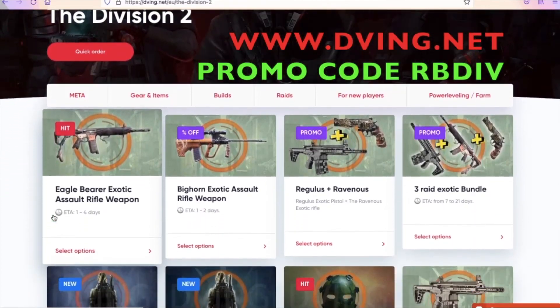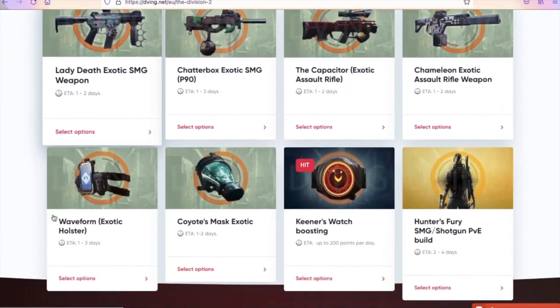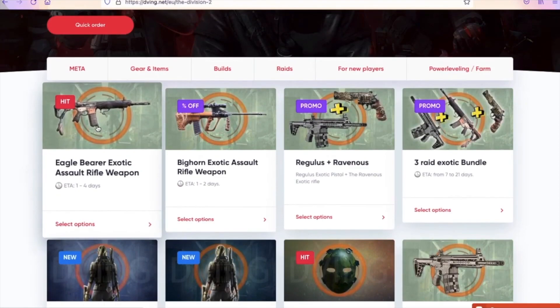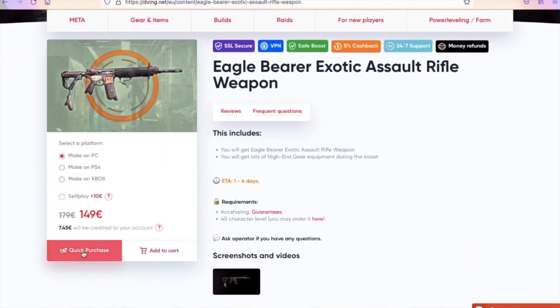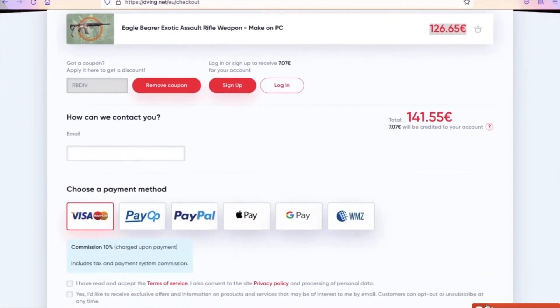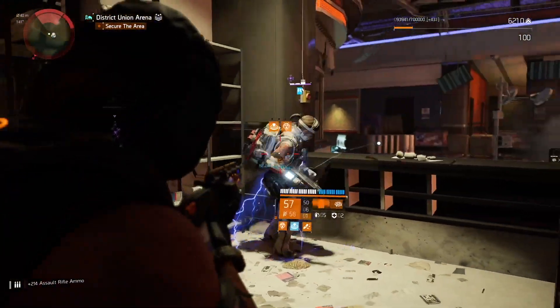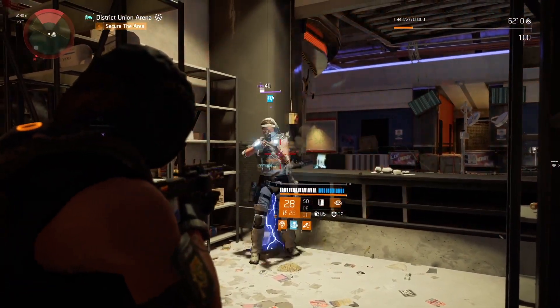Quick word from our sponsor, Deeming.net. If you don't have enough time or good teammates but still want all the best items in your game, Deeming.net is set for you. They have an amazing team on consoles and will complete your order super quick through Echo and sharing. They've been working for many years with tons of customer reviews. Use my promo code 'everybody' for 15% discount on all services. They also have crazy sales going on right now.